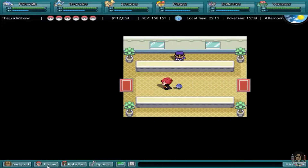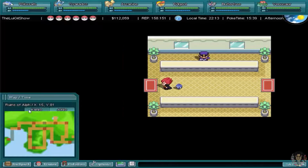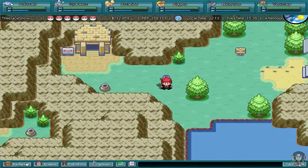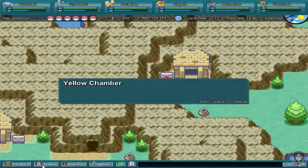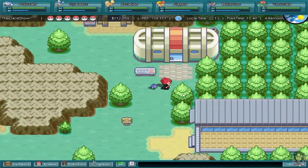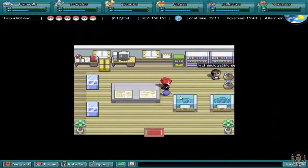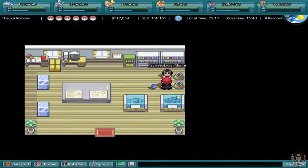So we're going to the Ruins of Alpha. I'll just show these off in today's video. You can get Unown in here — the Ruins of Alpha, Yellow Chamber. I'm going to show around the local stuff and keep it general. There's a Research Centre here too.